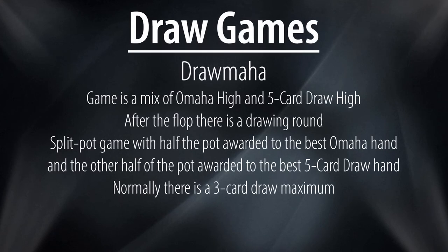Drawmaha and its subsequent variations are on the newer side in their involvement in mixed games. Drawmaha is a mix of Omaha high and five card draw high. The action is similar to Omaha, but there is a single draw immediately after the betting round on the flop and before the turn. Normally there is a three card draw maximum, and once the hand is complete, half the pot is awarded to the best Omaha hand and the other half to the best five card draw hand.